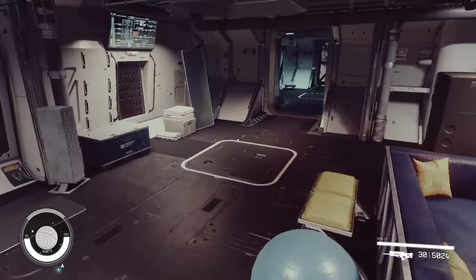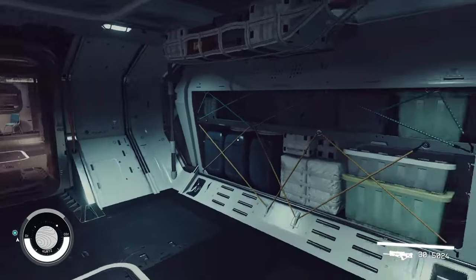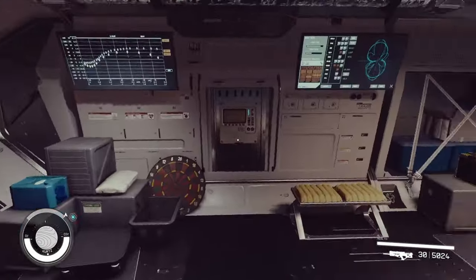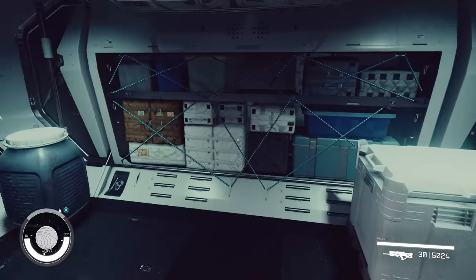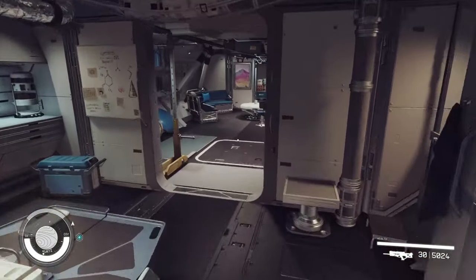If we head back to the starboard side of the ship, we'll find ourselves in a rather comfortable living quarters that takes us up into another 2x2 living quarters, just so the crew has somewhere to hang out. I have some companion ways here because I was trying different things and it never hurts to have a little bit of extra storage on the ship. The doors in this particular case don't interfere with anything, so it's fine.